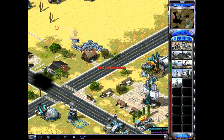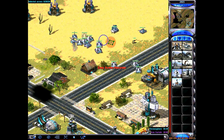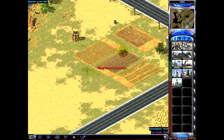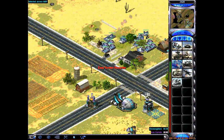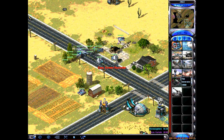P selects every unit that's not a miner — basically everything that's not a miner. So you can select everything when you're going to attack.